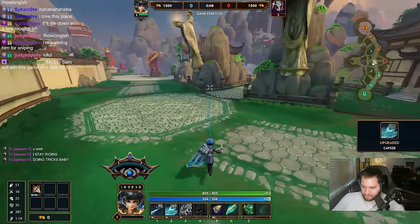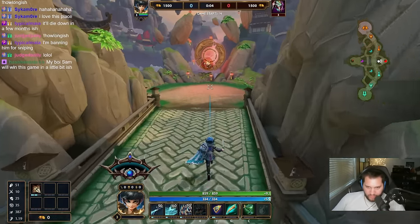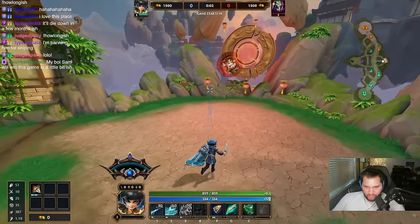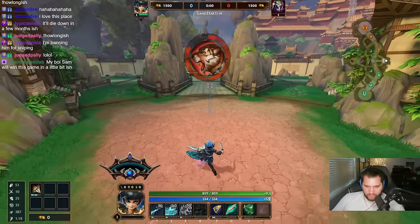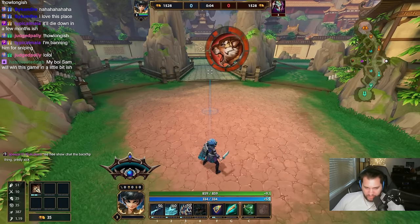I'm doing red buff. I kind of want to do blue but I'm gonna do red instead. Show chat the backflip thing — pretty sick.